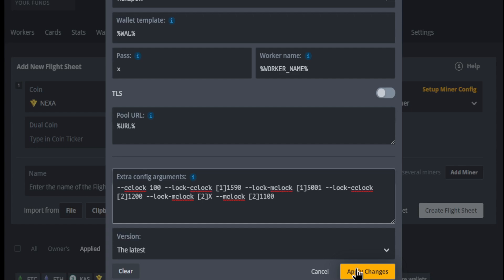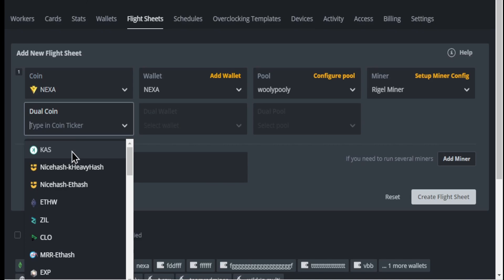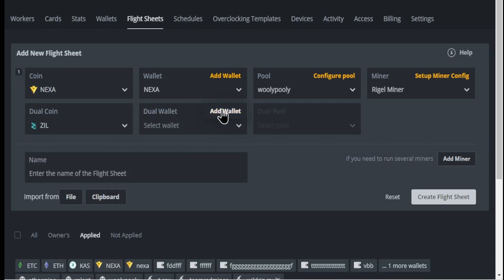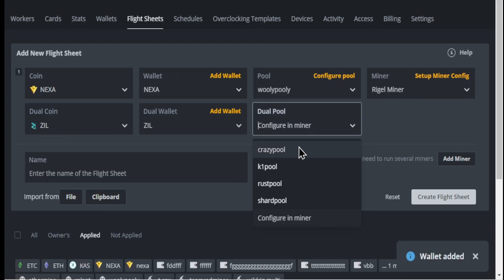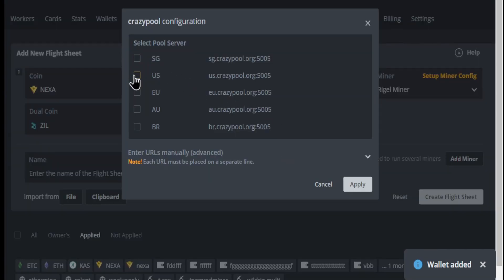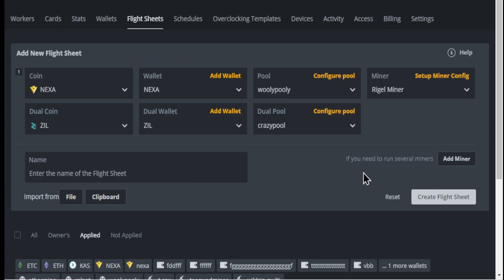If you are using more than one GPU of a different model, you need to adjust the settings accordingly with commas and stuff. I prefer to leave the same GPUs on the same rig to make everything simple and easy, but I'll put an example of more than one GPU in the comments down below. So then you make your second coin, Zill — I'm just creating some random wallet. As you can see, I use Crazy Pool. Rabbit did a great video on it; I think they're the most trustworthy pool, so that's who I'm using.